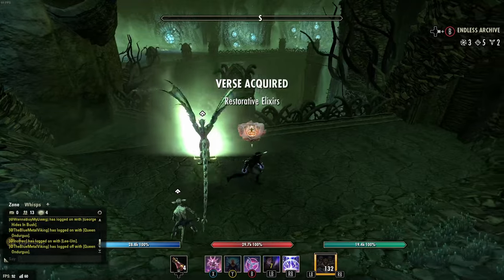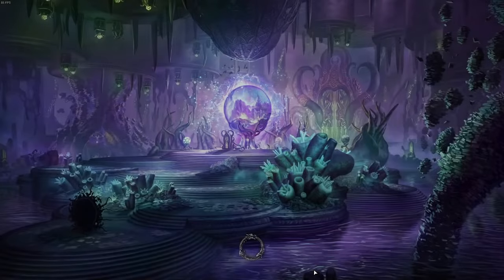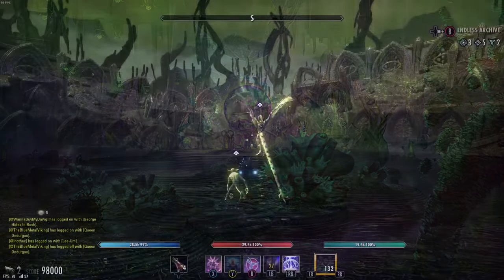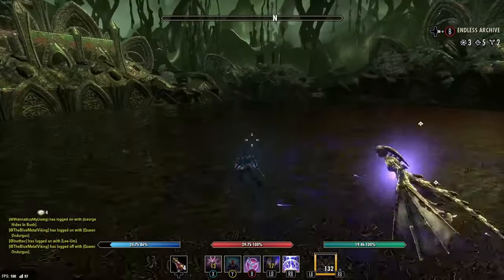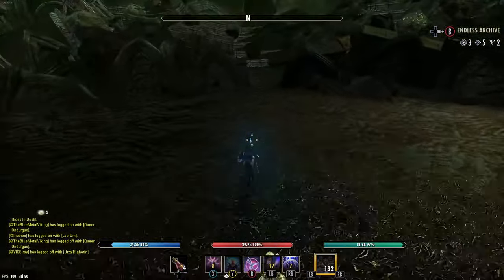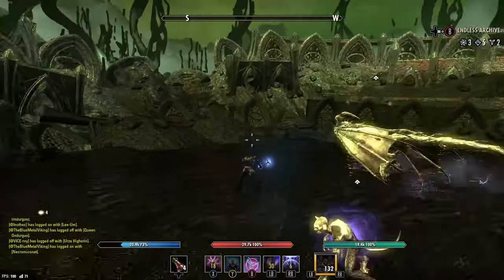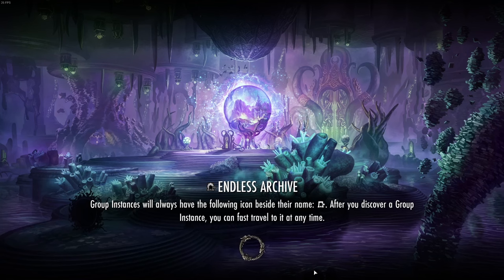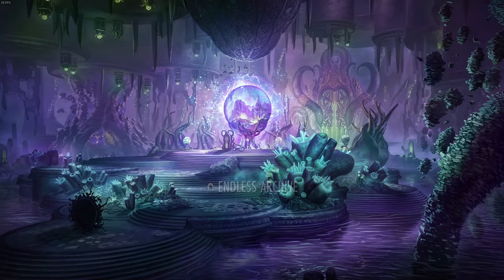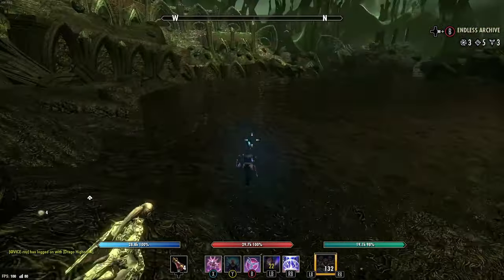Now there are a couple other bugs I ran into. I ran into one where I had the optional portal to the lamb sweet roll, and I also had the main portal. I took the optional portal — well, it teleported me to the sweet roll place and then teleported me to the boss room. And you can see me here in the background just in the boss room with nothing going on. You fix this bug by simply traveling completely out of the endless archive — don't worry, it's not going to reset your progress — and then traveling back into the endless archive. Once you take the big portal, it'll actually bring you to the sweet roll instance.